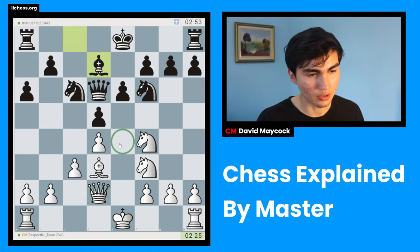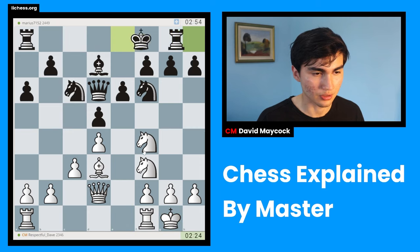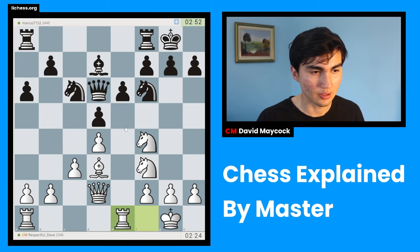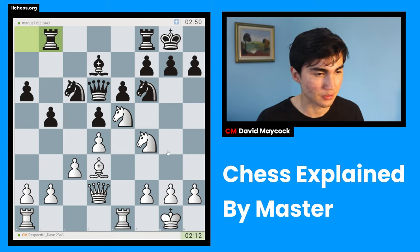I might be walking into some knight e4 stuff though - hard to judge. Now I'm going to play rook e1. This position is called the Carlsbad structure. In this structure I want to occupy e5. Black's plan is something called the minority attack with a5 and b4 - that's what black is doing. My plan is to occupy the center and if possible create some sort of kingside attack.